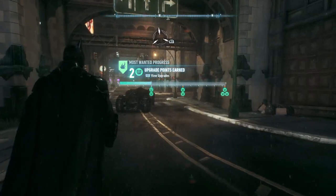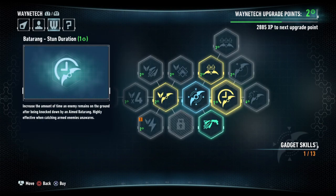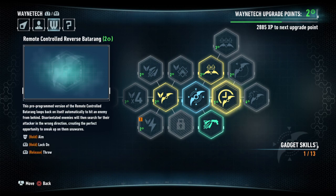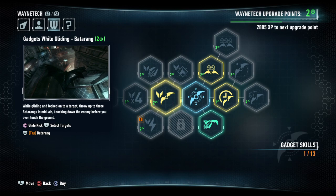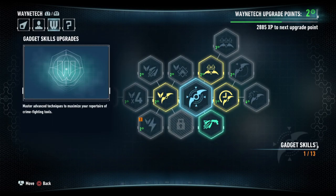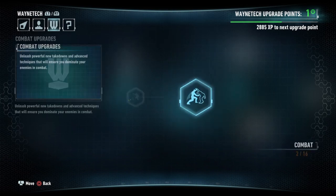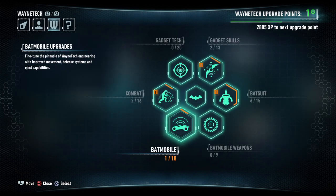So that's it? Let's see how many upgrade points we got — we only got two. Should we keep them for now? Increase the amount of time — highly effective when catching an enemy unawares. I love how it says 'unawares.' Why unawares? Wouldn't it be 'unaware'? Catching armed enemies unawares — that's just frickin' weird! You know what, we'll get that I guess. Let's check the combat upgrades — there's the air juggle, the Batmobile. We'll just save our next upgrade for now.